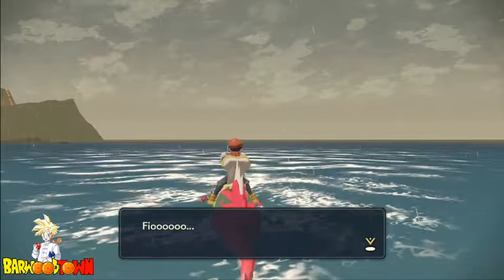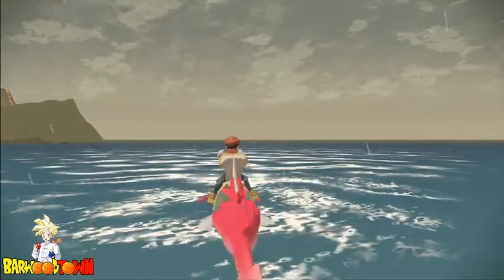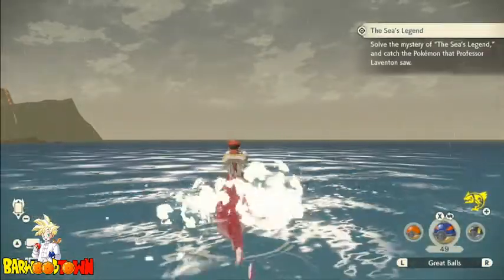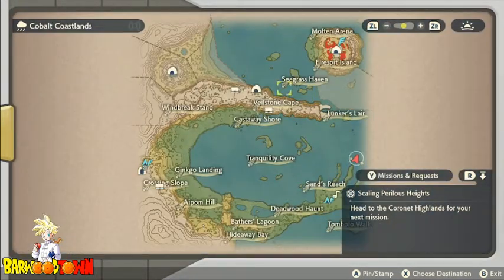Okay, so that's supposed to happen. Now we should hear a boulder unclick. Okay, so now that we've done that, that's the first bit. The next bit we need to do is go to the Seaside Hollow Cave over here.